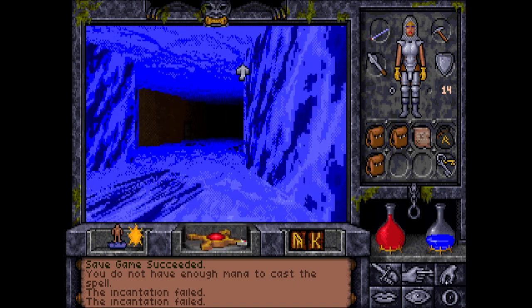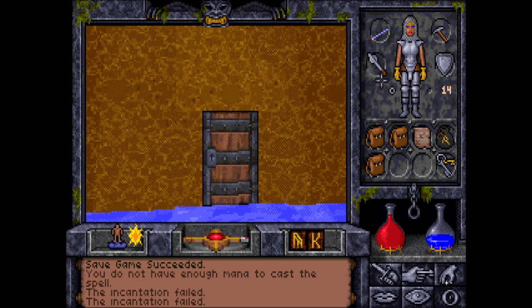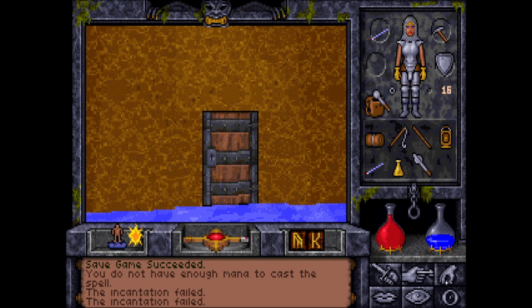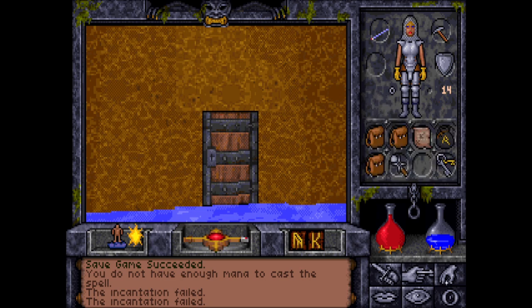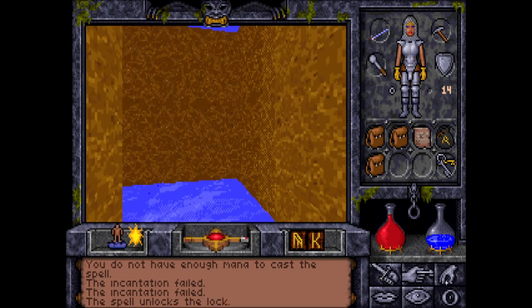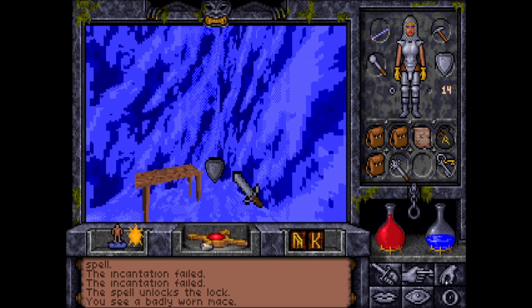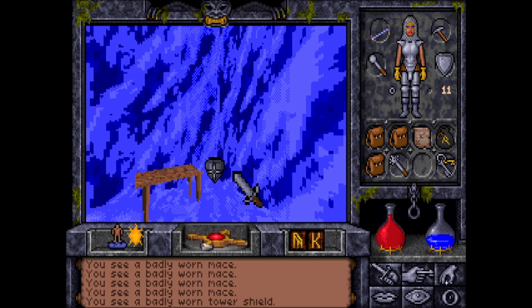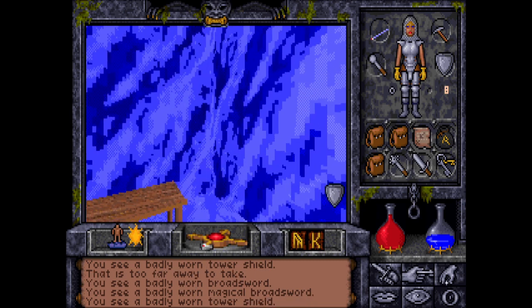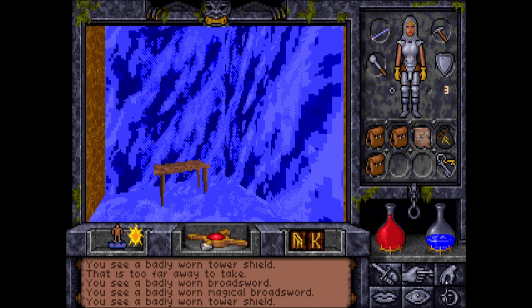There is nothing here, but there is in fact a door here. Let me look at the map — it's badly worn. Is it even magical though, I don't know. Badly worn magical broadsword and a badly worn tower shield — let's see if any of that is useful to have.